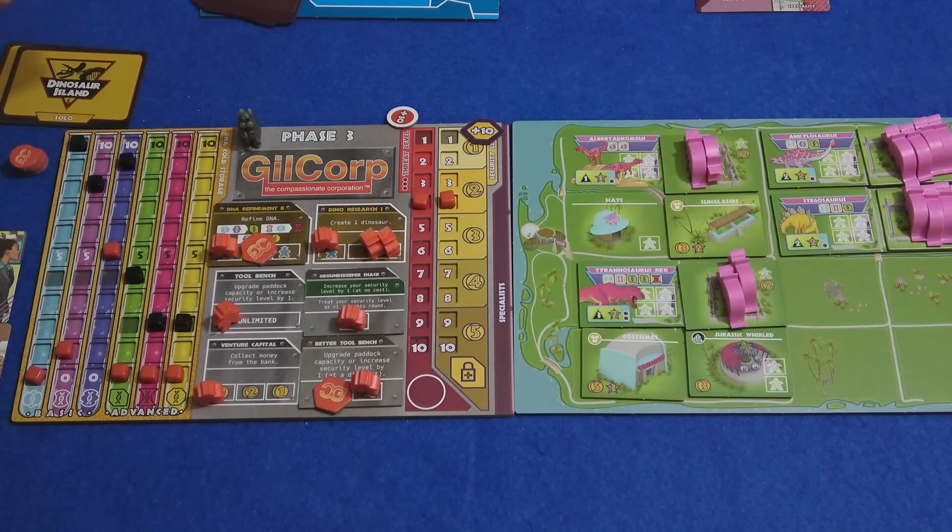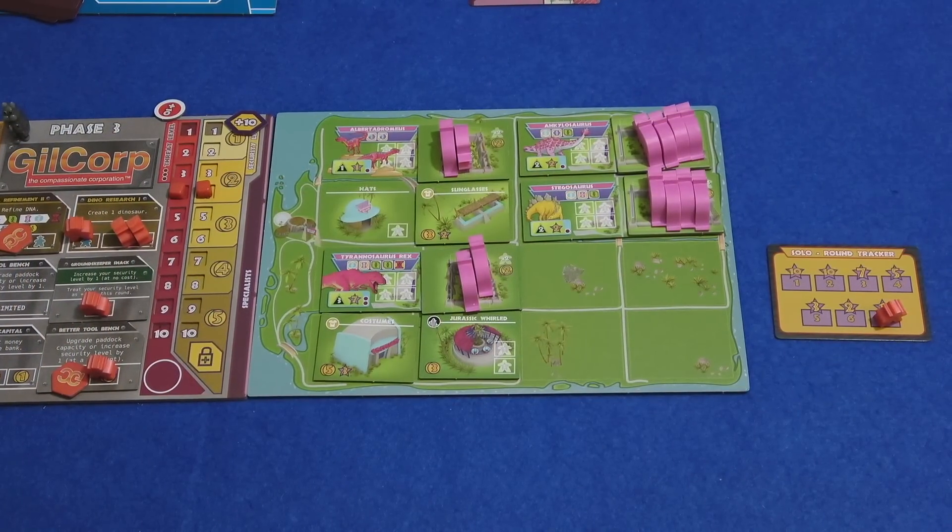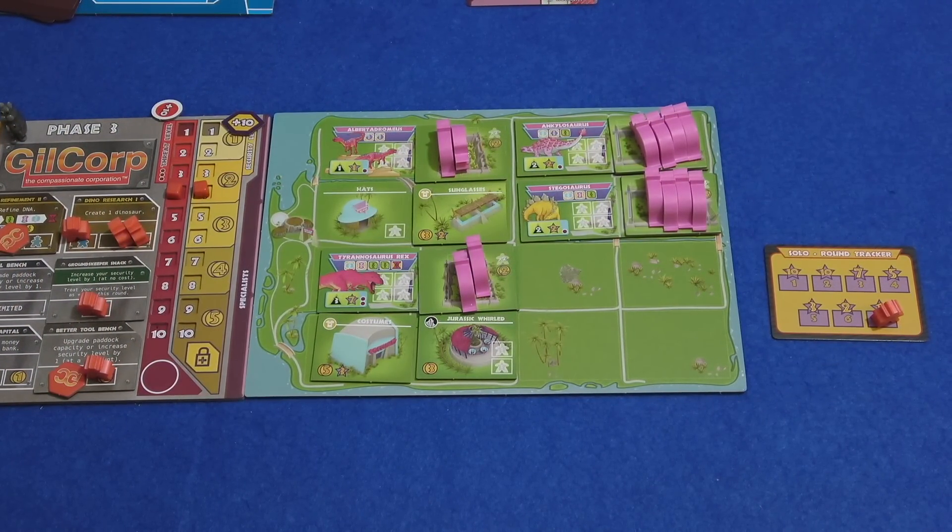Get ready for some take backs. We need two security, really, and I can't afford any security. So we're going to have to get three money and spend five on another security level. Then we put our final worker on the groundkeeper shack so security is treated as plus one for this round — basically negating the die that bumps the threat level by one more. No one's going to die. We have 24 excitement. I think there are 22 patrons and three hooligans in the bag — let's do it properly.